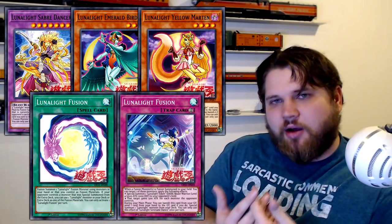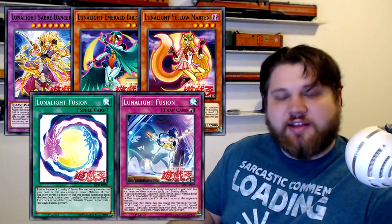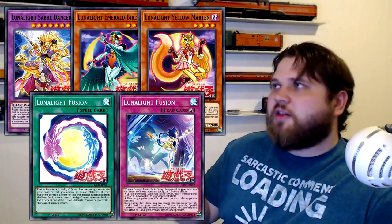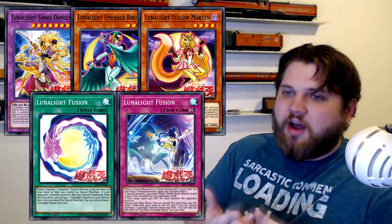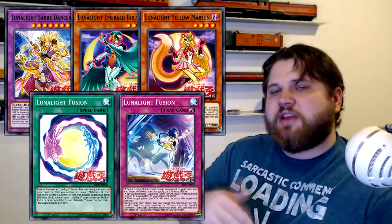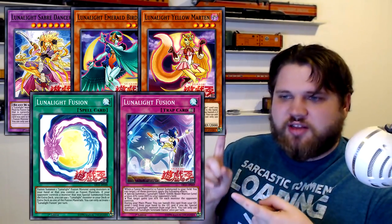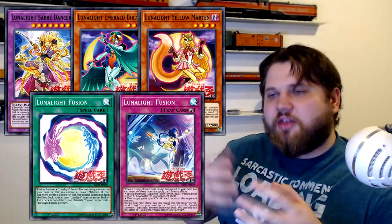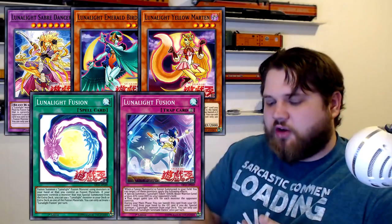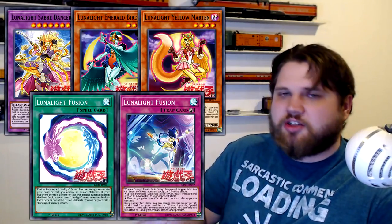I personally really like this trap card, and I really like this entire support wave. Every single card in this support wave is basically above-average support in terms of what decks usually get in legacy support. You could look at the Dragunity support wave as an example — that only had like two good cards and the rest didn't really fit the theme. Whereas these cards are all super well-meshed with the Lunalite theme and only allow the deck to be taken higher than it currently is. I'm really interested in the applications of Lunalight Fusion and the two new main deck monsters, specifically Emerald Bird discarding cards that have graveyard effects like Crimson Fox, other copies of Emerald Bird, Yellow Martin, and Kaleidochick.